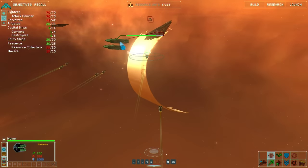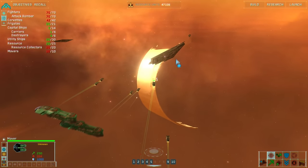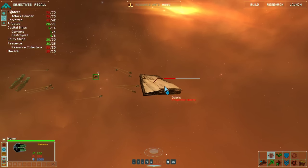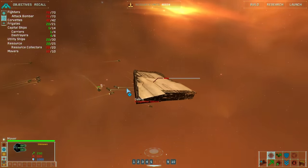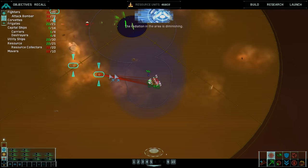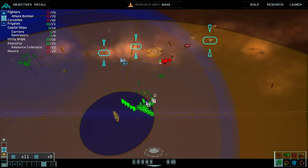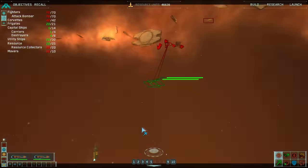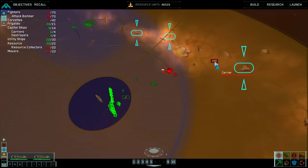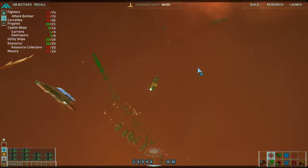The destroyers are doing a lot more damage than the movers. For some reason the movers do increased damage against the debris though. We disabled them last mission so I can't even complain. Debris destroyed — the radiation in the area is diminishing. The strategy here is I can destroy the debris and then go right after the carrier. Destroyer complete.